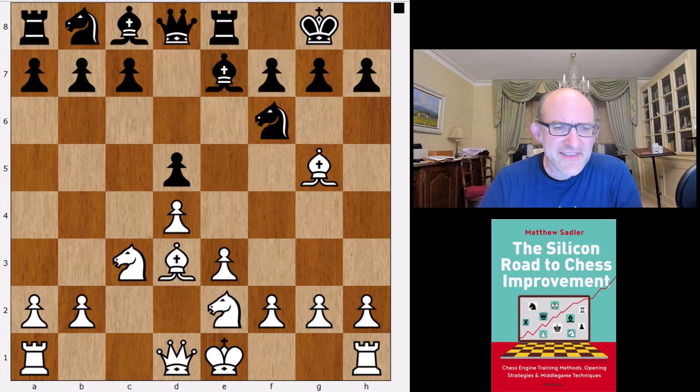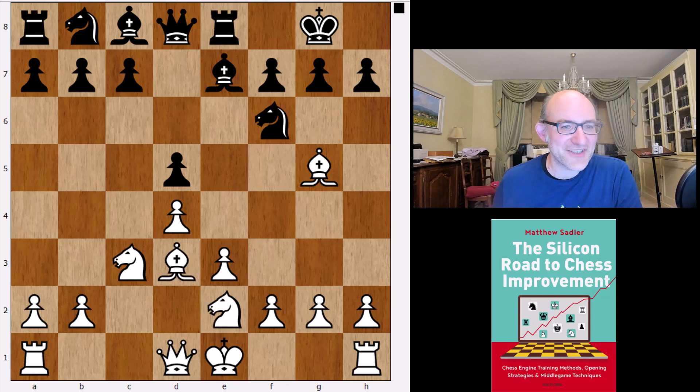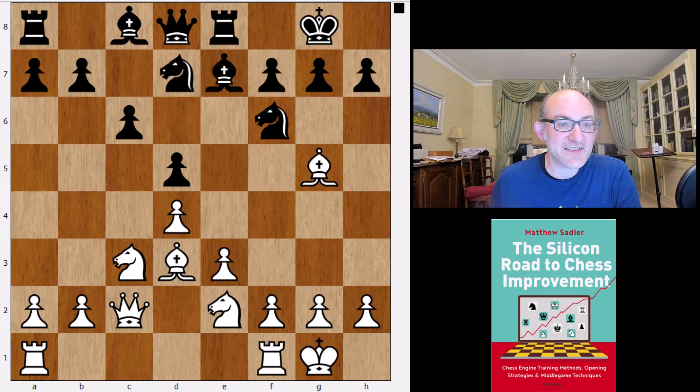Another interesting line for white is knight e2. This type of system was what Botvinnik discovered in the 1940s and 50s, and he scored a number of fine wins with it. It was really thought to be the reason why the move order of knight c3 knight f6 was inaccurate for black — because white was able to play variations where the knight went to e2. Nowadays the engines don't really seem to worry at all. Leela's main line is c6, knight bd7, castles, c6, queen c2, knight f8.